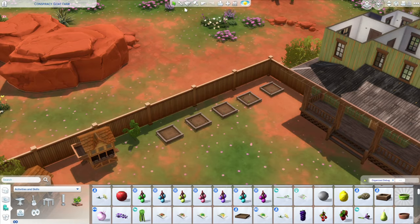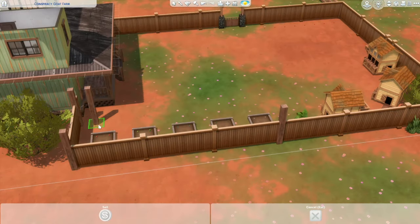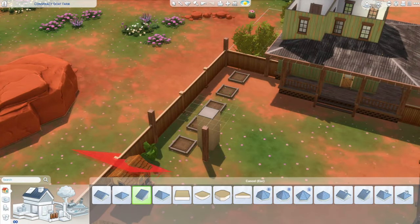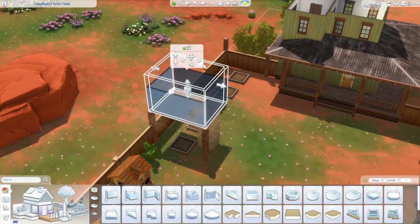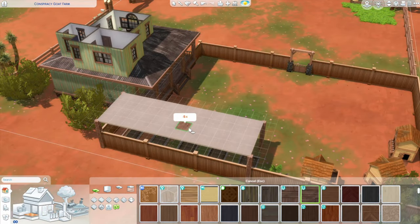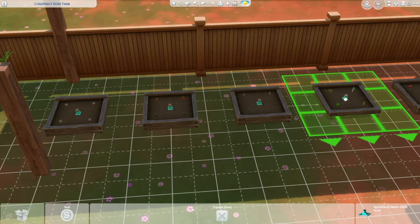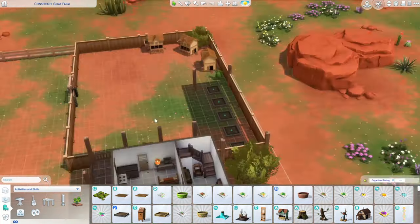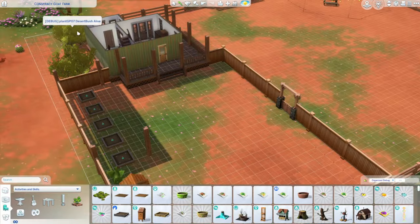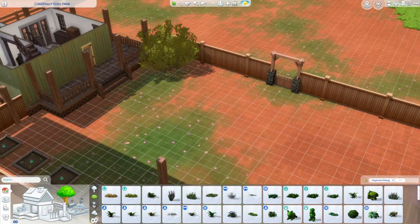I made a covered area for them — I just used some pillars and created a little tiny square room with the square room wall tool and then placed the flooring just above it. I added a floor tile all around it so it's just a flat roof. Then I added some sprinklers to the garden boxes because I figured he'd just want it automatically watered. It is the desert after all and he has them covered and automatically watered, so they will be fine.